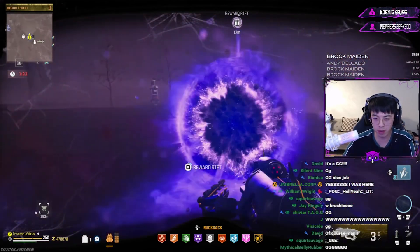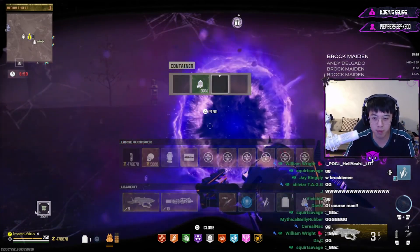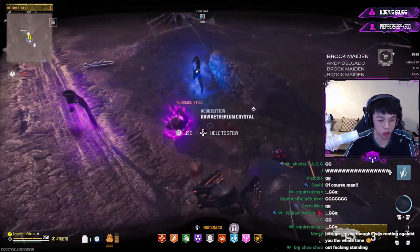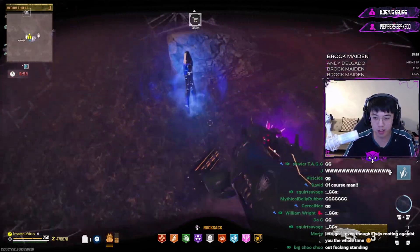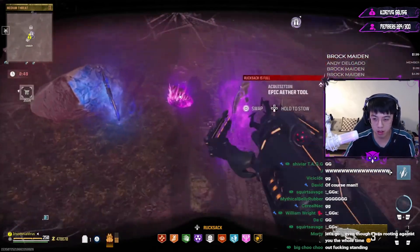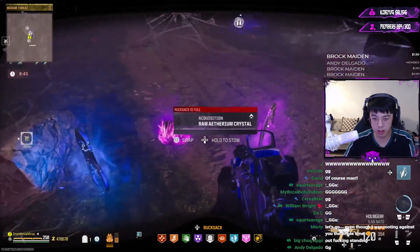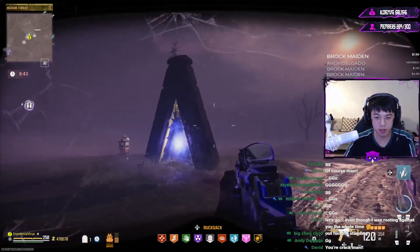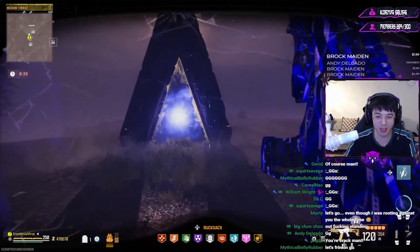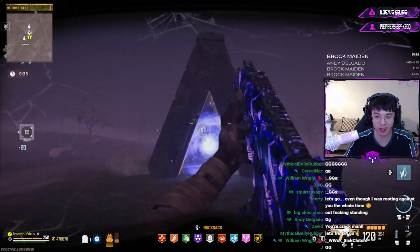Once you defeat him, he will drop high-rarity loot, and a rift reward will spawn where you can obtain some of the rarest schematics in Modern Warfare 3 Zombies, including the sorcerer wonder weapon, flawless crystals, or the legendary tool. To wrap up: juggernaut killstreaks and sentry guns do basically no damage against Graylor. Going in as a team makes it easier, but his health scales with the number of players. If you found this guide helpful, please give it a thumbs up and subscribe, and let me know your thoughts on this boss fight in the comments.